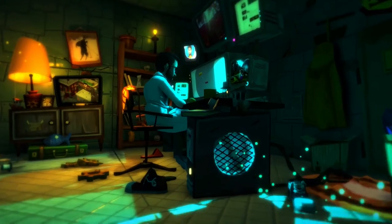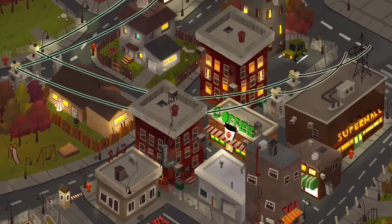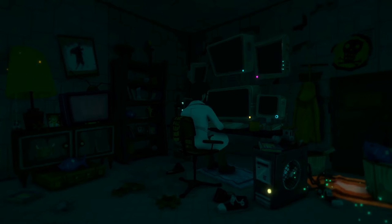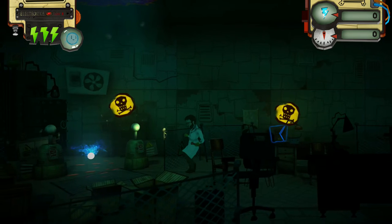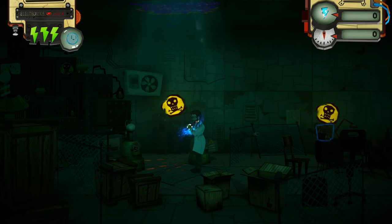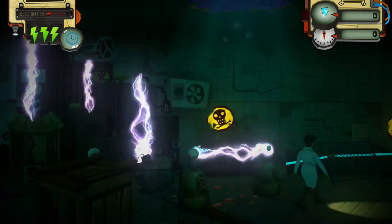I'll get started right away and show you a little bit of the game. Basically, the main character is a scientist. A catastrophe strikes and all the lights are out, and as the title of the game says, you gotta turn on the lights. The scientist goes to investigate what happens and she finds this glowing thing. She picks it up and something happens — we can actually move the electricity.